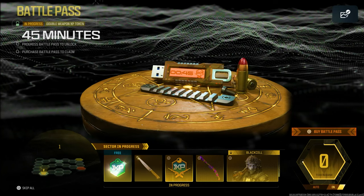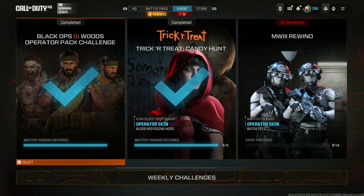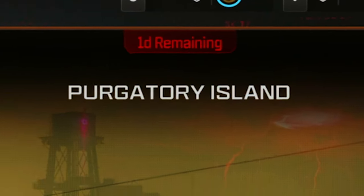This is how you can get AFK battle pass tokens without any settings required and no elastic bands for your controller. However, there is one more day left for the purgatory event, which means you need to do it now.